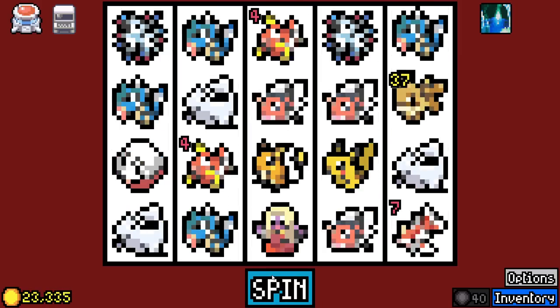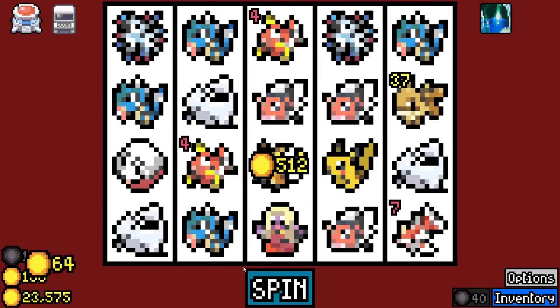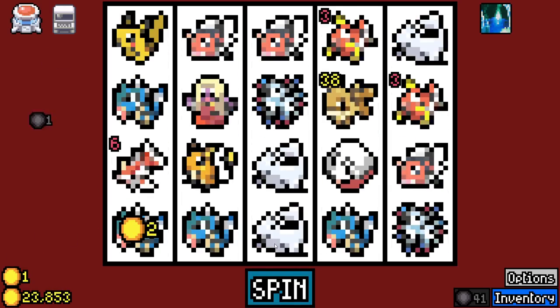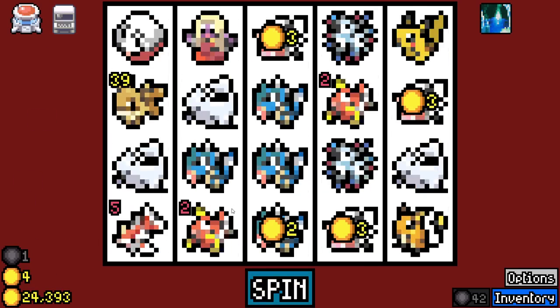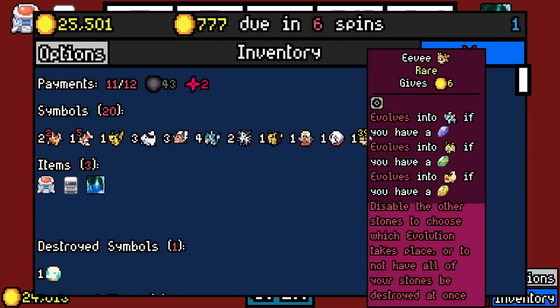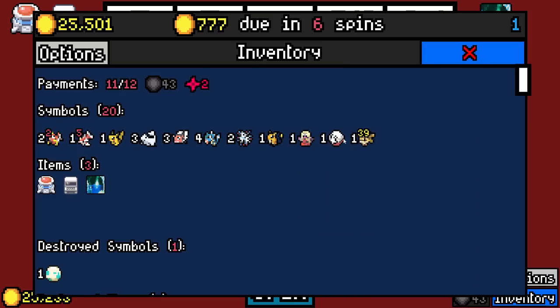Crabs do that. Probably could have ditched the Electrode sometime soon here. I haven't rolled past a Waterstone, have I? I think Eevee is just counting up, telling me how many spins I haven't been able to evolve it.